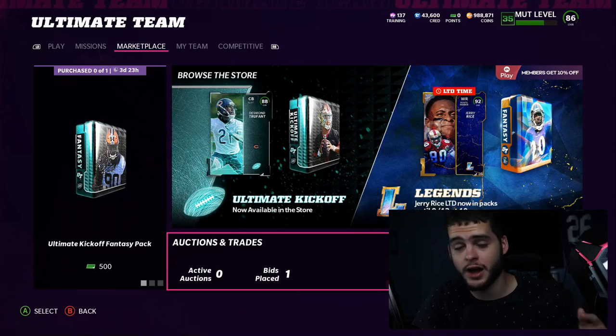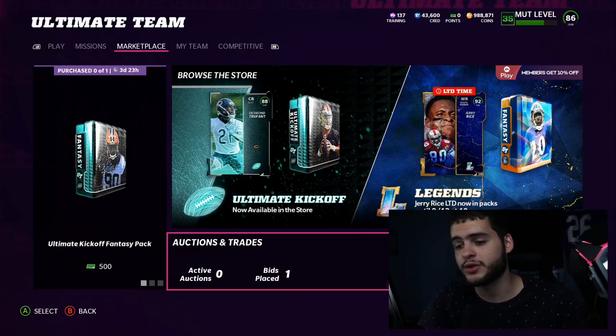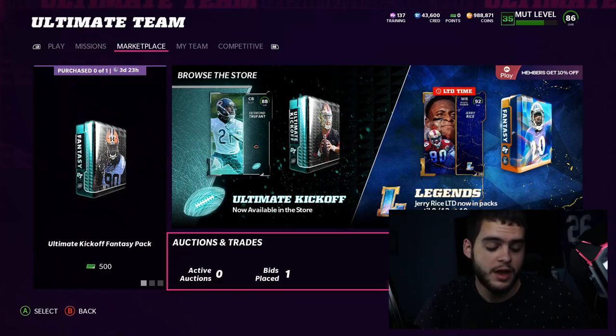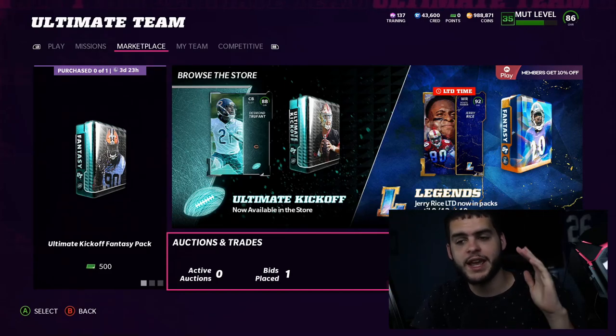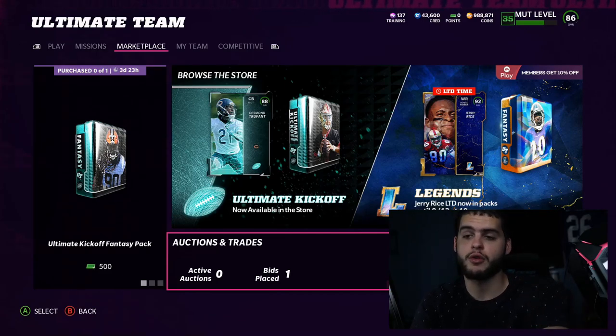They do have the cheapest coins on the internet, legitimately, and you can get them for under 50 bucks with my coupon code. Make sure you check that out. But yeah — Team of the Week, if you guys don't already know, it's an NFL season-esque promo.